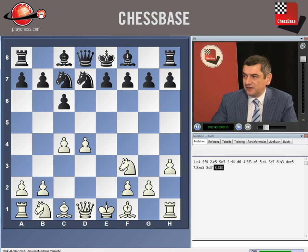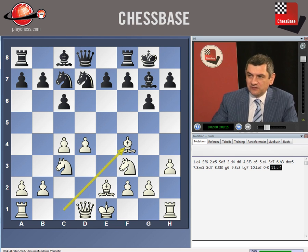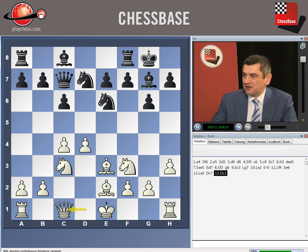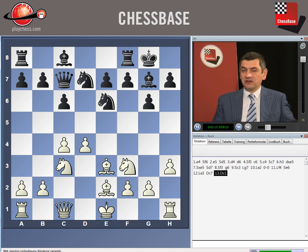Knight f3, in order to keep these pieces on the board. g6, knight c3, bishop g7, bishop e2, short castle, bishop f4 — now e5 was in the air, so bishop f4 is good enough to control this e5 square. Knight e6, bishop e3, queen c7, queen c1. This is one of the possible setups for white; this was played by Anand against Shou.